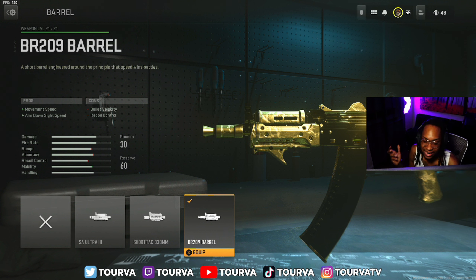You get that movement speed and aim down sight speed. You lose recoil and bullet velocity. But we're using this as a submachine gun, so you don't really need that recoil control. This gun doesn't really have much recoil. It's an assault rifle, so it's got good range already, so you don't need that bullet velocity. Put on this barrel right here, the BR-209 barrel. Throw that thing on.